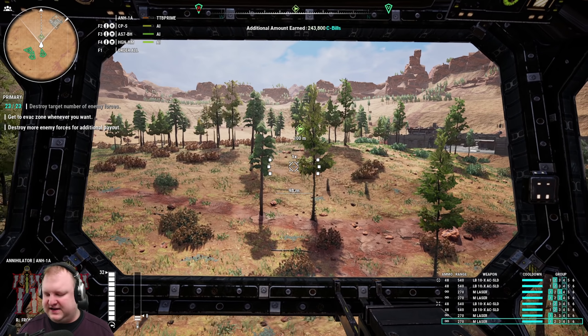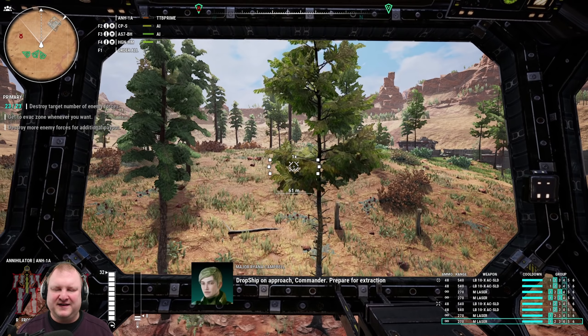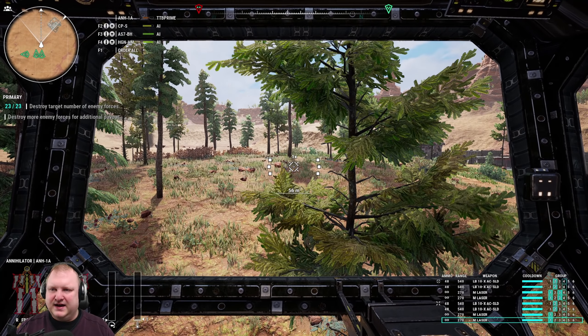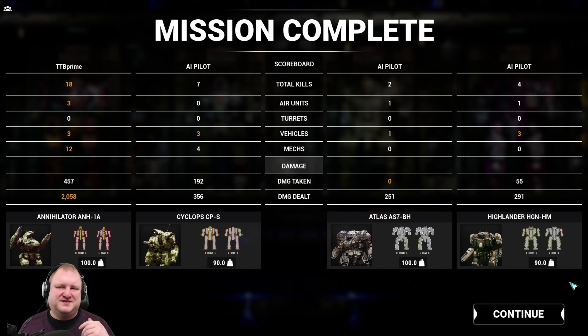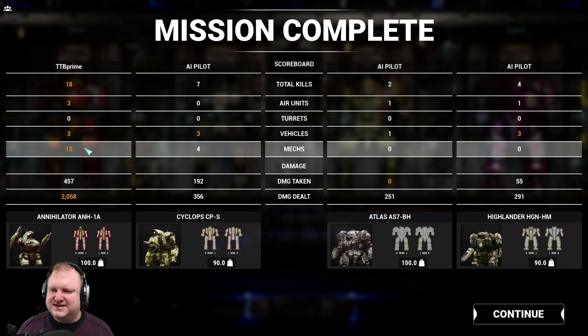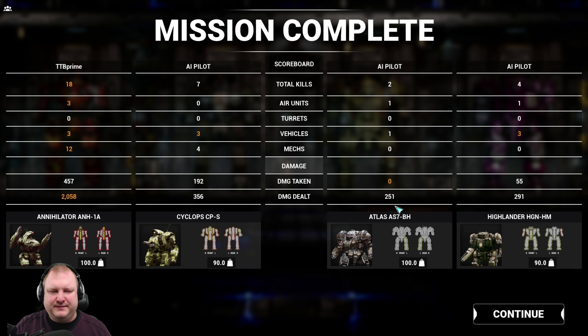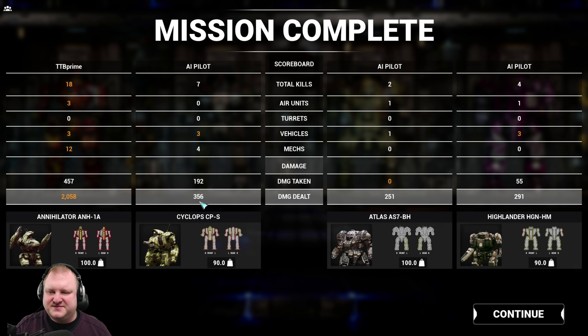Let's look at the stats to see how much damage we actually did. That is 2,000 damage in the Annihilator 1A, 18 total kills — 3 air units, 3 vehicles, 12 mechs. Damage taken: 457. The Atlas Boar's Head managed to take 0 damage but also did 251 damage. The Highlander did 291, and the Cyclops did 356.